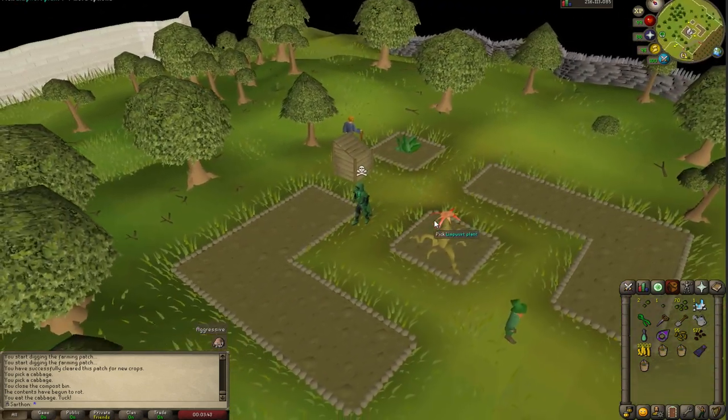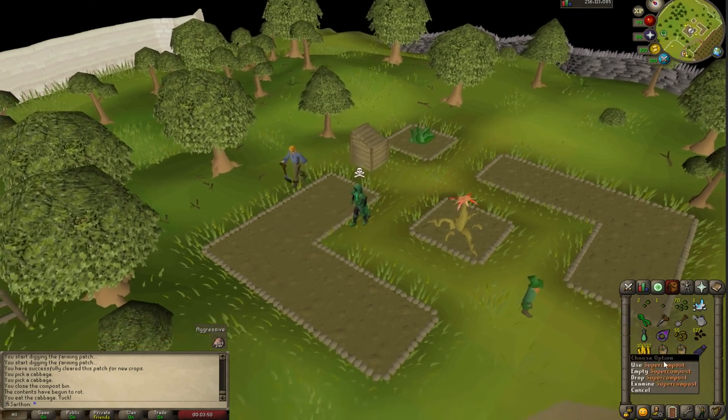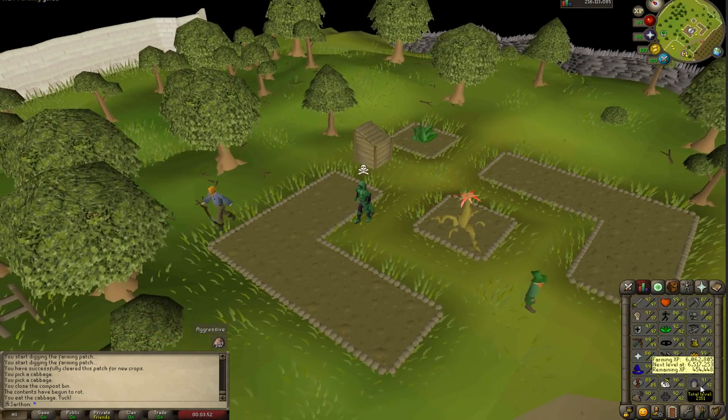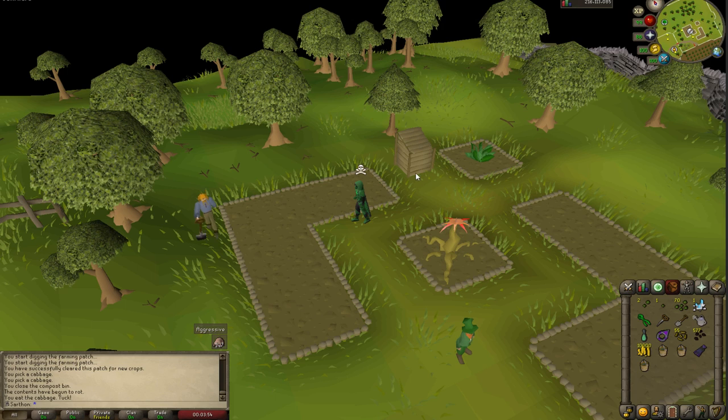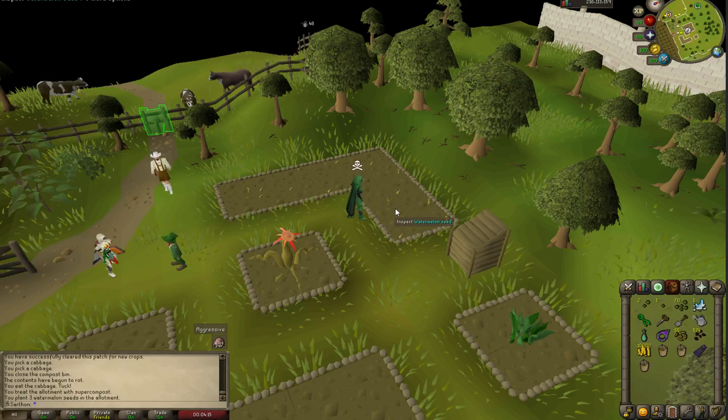Compost will help your crop stay alive, stop dying, and give you more crops in general, so more farming XP. I'm using super compost, which is a higher tier compost. If you use watermelon or any higher tier crop on the compost bin, you'll get super compost. For more information on that, you can look on the wiki. What you're going to want to do first is use any kind of compost on the allotment patch. Then use your seeds. Make sure that you have your seed dibber, your spade, and all of those farming tools in your inventory.